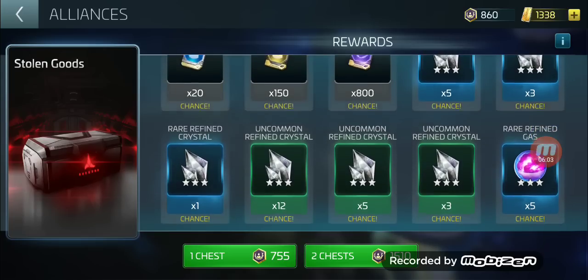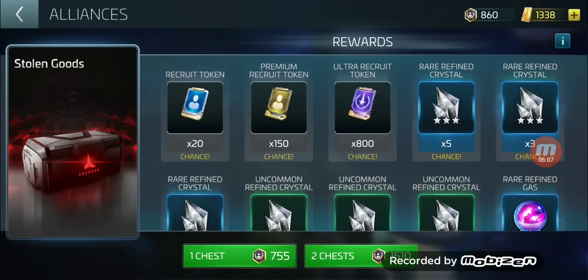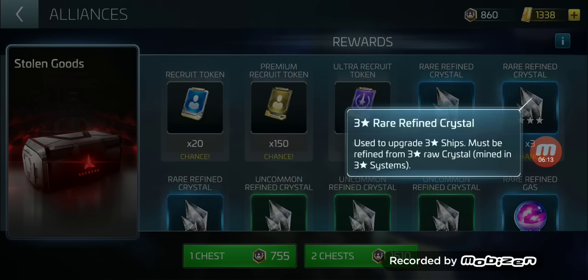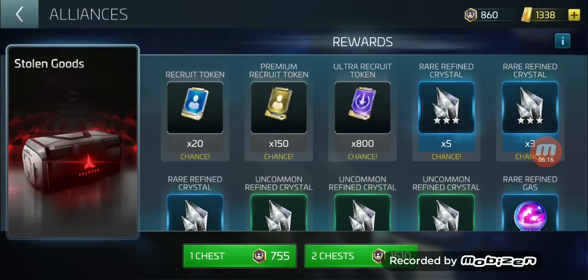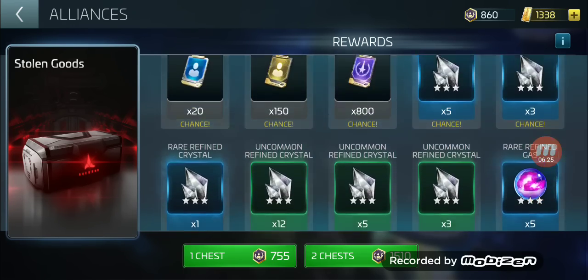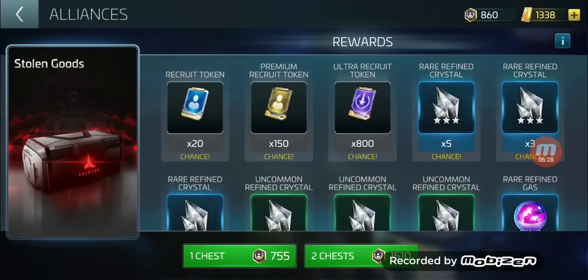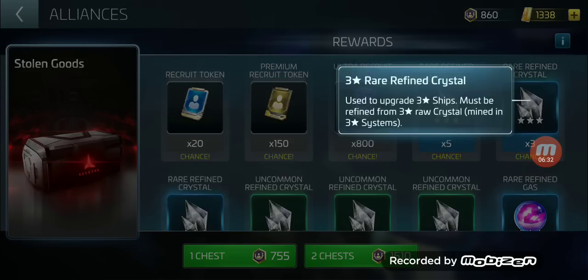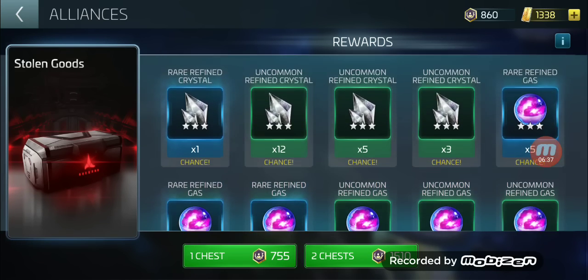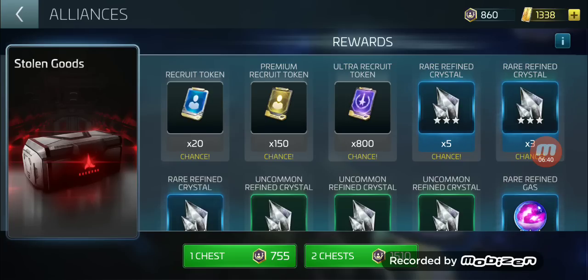This is interesting because in other games I've played, when there's a chance-based system and you're spending money, there's a fine line. The question is whether they consider alliance tokens as spending money — I don't think you can buy them, you have to earn them. So I don't think they're required to post pull rates on these.